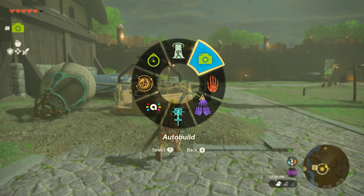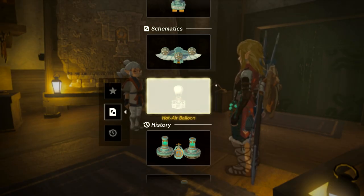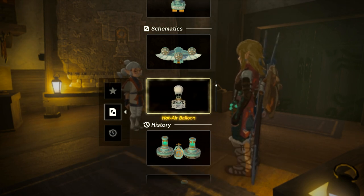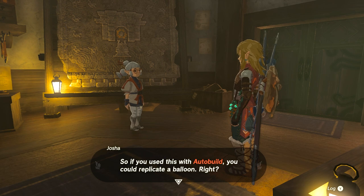Before starting this quest line, you have to unlock the camera and auto build. You can unlock the camera as your first Depths mission, and you can unlock the auto build as soon as you have the glider. There's a video linked here that shows how to get it easily.